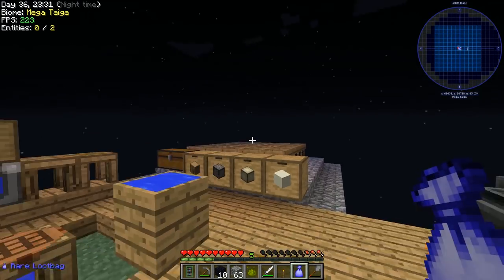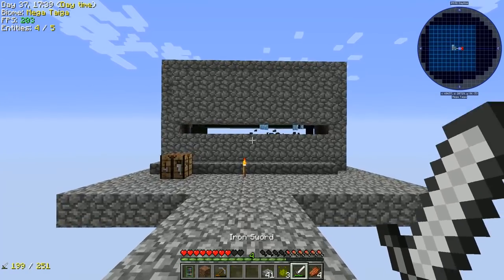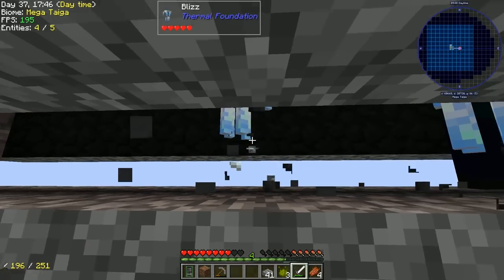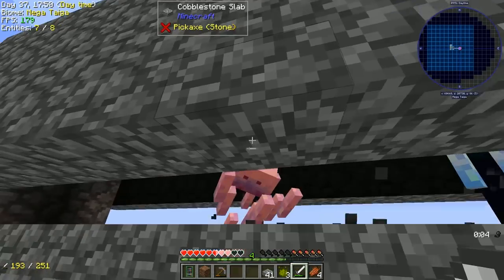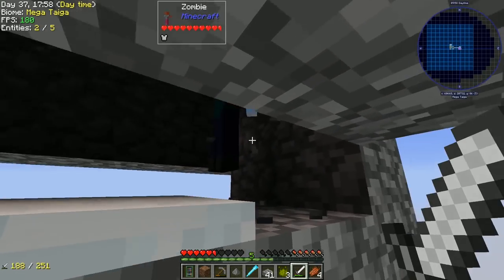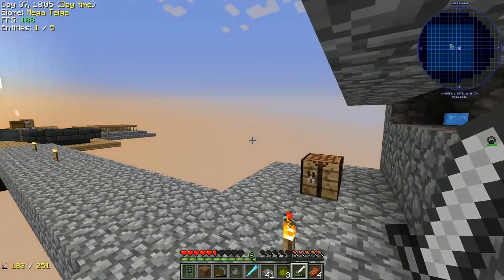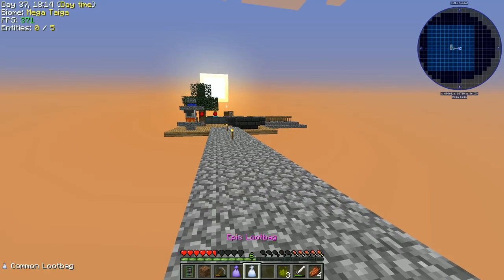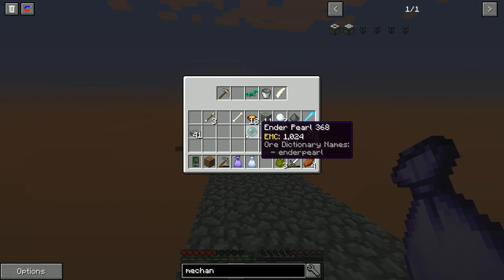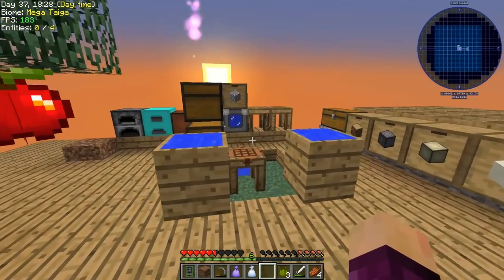A little while later - killed a couple of mobs but no endermen yet. While checking loot bags, found we actually have an ender pearl in one. Opening the epic loot bag: iron pickaxe, emerald horse armor, a bucket, a rib bone, and one ender pearl. Fantastic - we should now have everything needed to build the mechanical user.